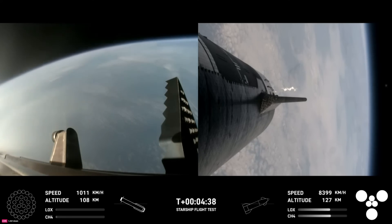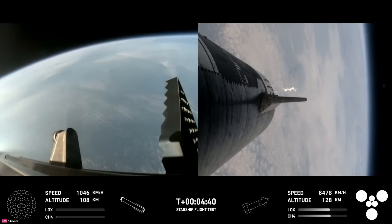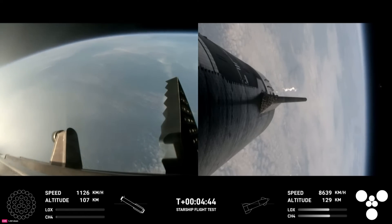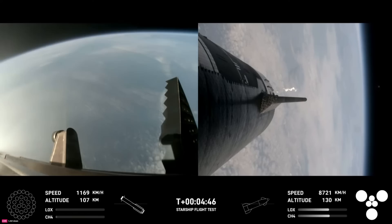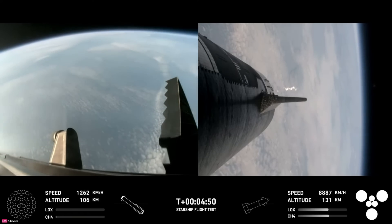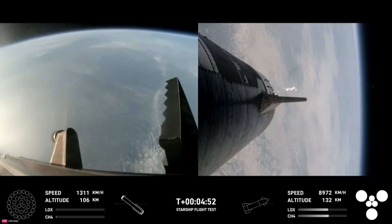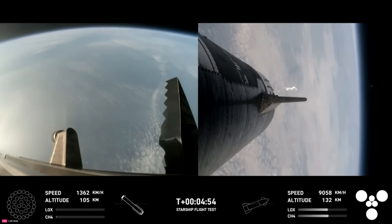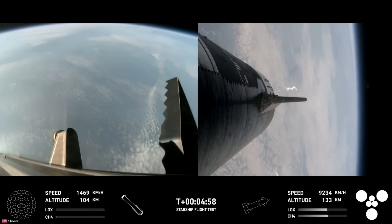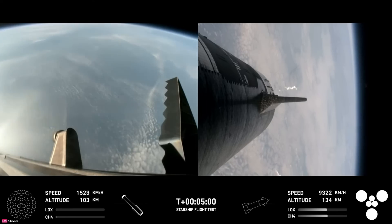Now, after we jettison that hot stage, the booster will begin to attempt its water landing in the Gulf. In the meantime, the ship will coast for about 40 minutes or so up to an altitude of 214 kilometers. And after its coast phase, it will attempt a controlled reentry, including a flip maneuver and a landing burn, just before splashing down in the Indian Ocean.